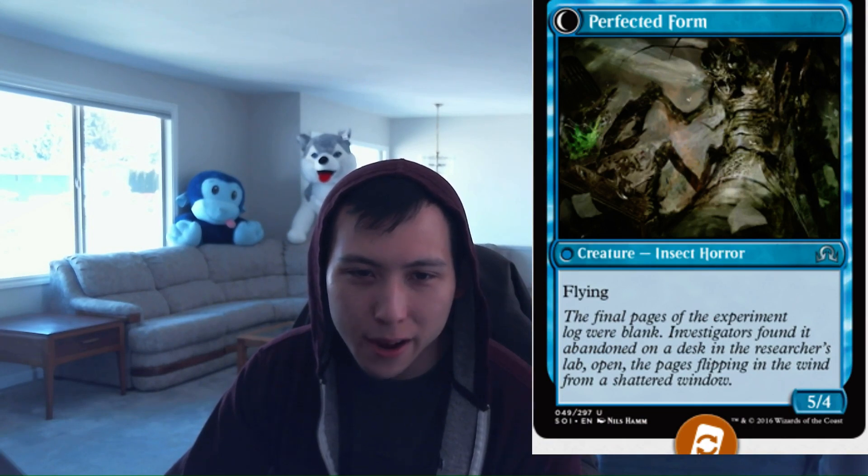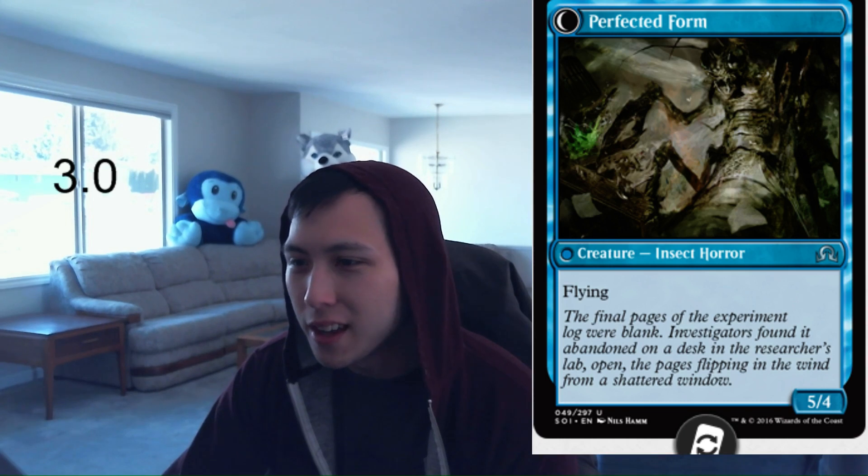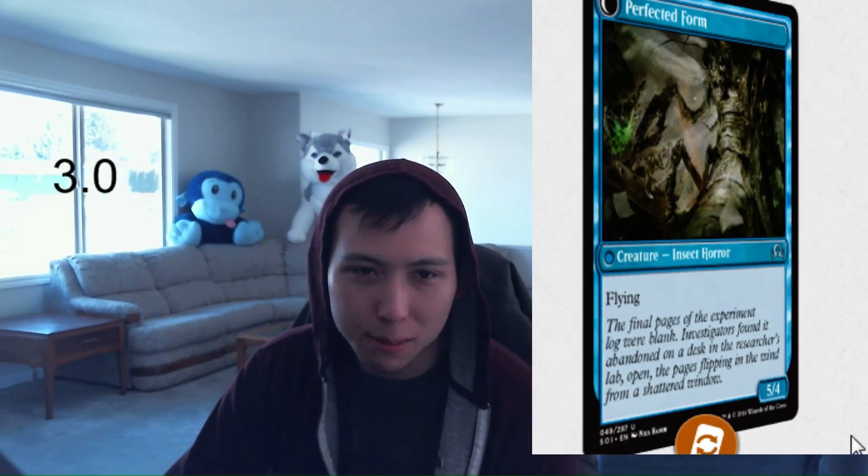The flip is completely dependent on the number of instants and sorceries in your deck. Generally you're not going to have more than a combined total of about 5 instants and sorceries in a limited setting. But as a 4-mana 3-2 it's perfectly fine on its own, and it helps enable Delirium even if you're not hitting an instant or sorcery. If you do hit one, you'll flip it — and a 5-4 flyer is a bomb in limited. I'm going to give this a 3.0 for Aberrant Researcher.